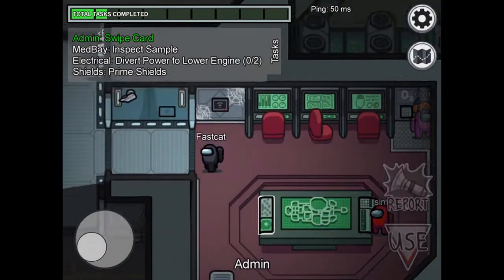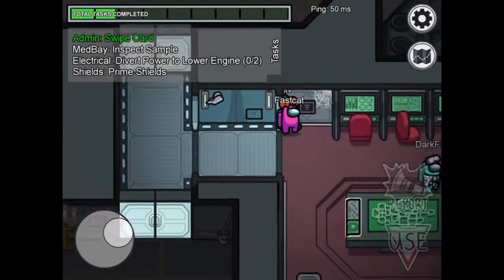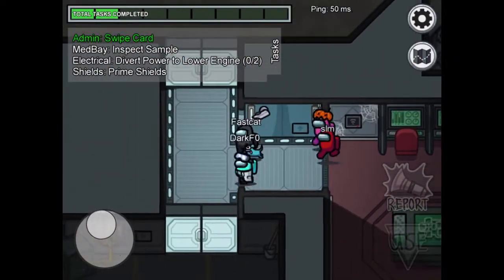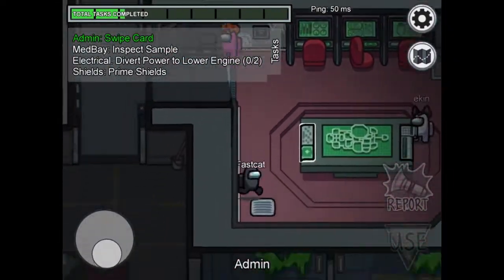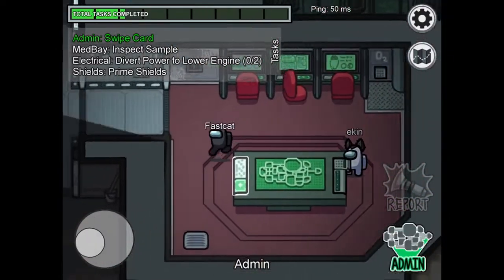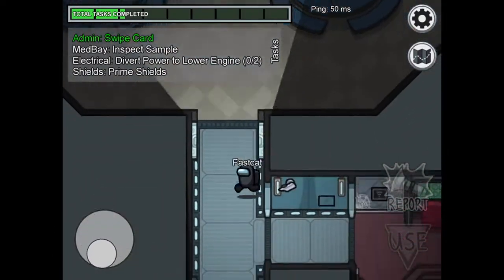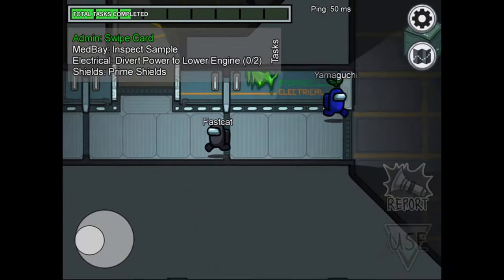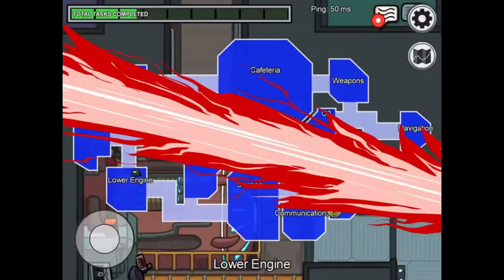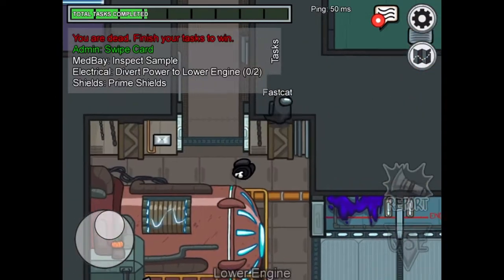Brilliant, shields! Why are all the doors shut? There's only one way out which is via... oh, I could just vent - actually I can't vent. Okay, brilliant, the doors are open. Right, go to medic bay first, storage, electrical. Right, where's the medic?